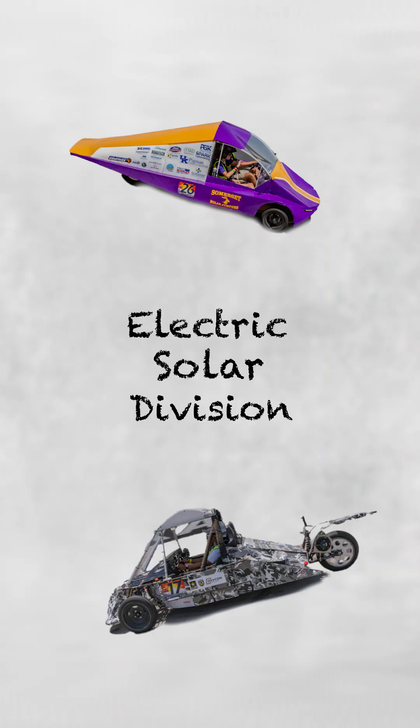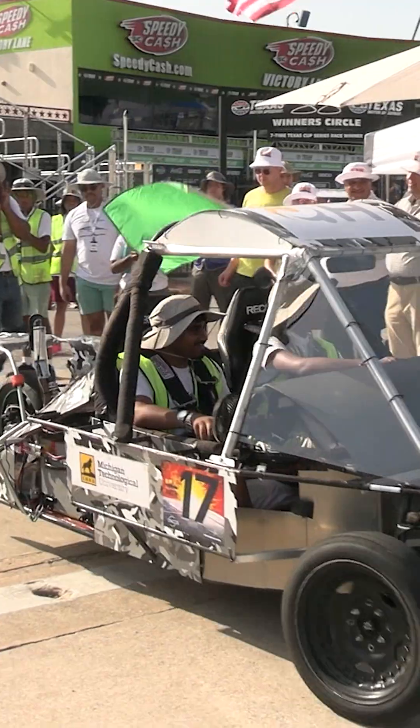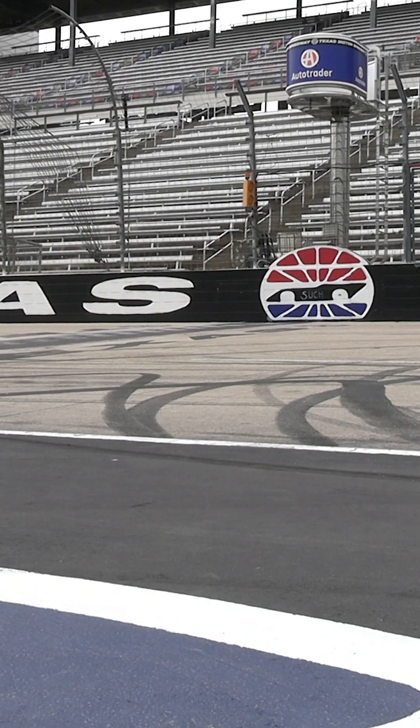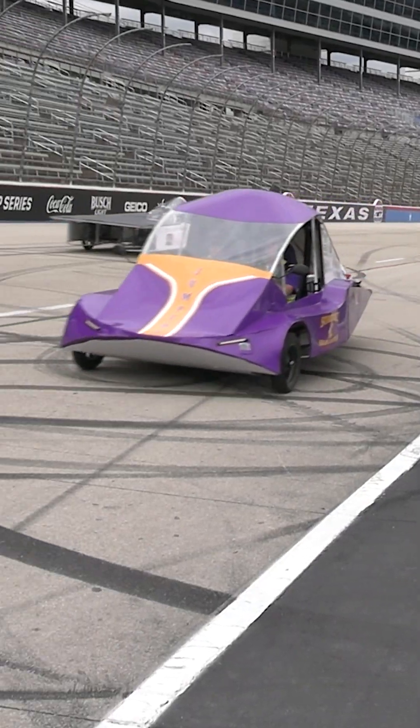We have the electric solar division, which is pretty unique as there are actually no solar panels on the car itself. This is also a two-seater car, so you'll probably be able to tell which ones these are pretty quickly. These cars are designed to be a lot like real electric vehicles, where instead of having solar panels on them, they have a separate charging station with a battery pack that they can plug in, charge, and then swap so they can race and do a battery-style pit swap with their chargers.